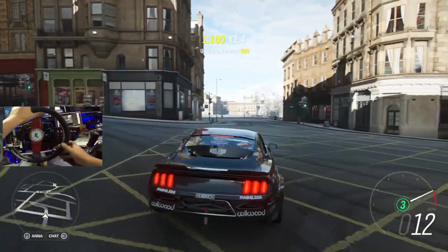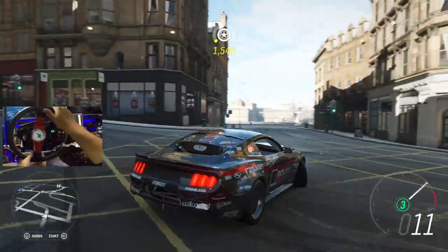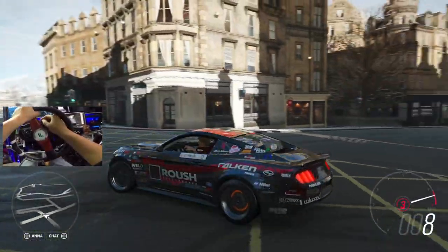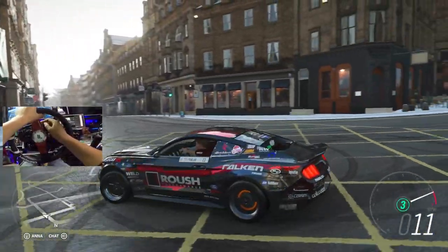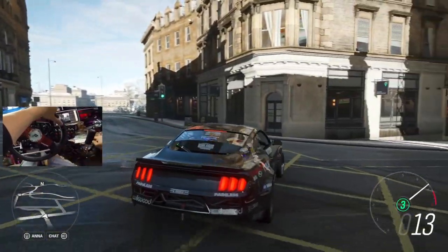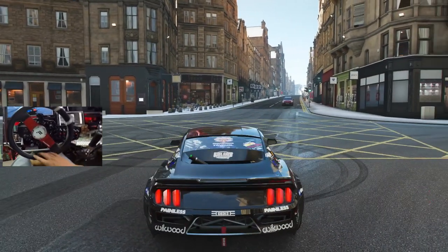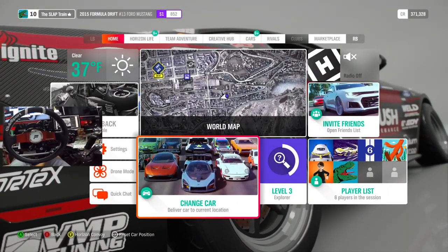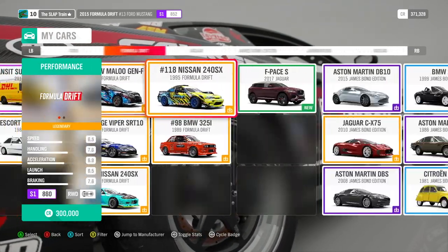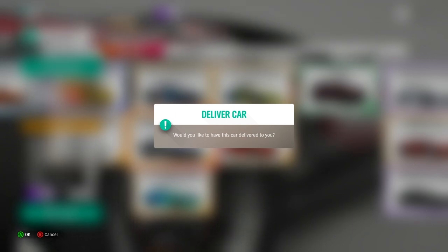Hopefully GTA 6 will have some crazy physics or something. Look at this burnout - this thing looks so good, I love this car. Ford Mustang ripping up some of these city streets, but I think it's had its time. We're pulling out the Viper - we're in a perfect spot in this city. Let's grab it and do some freestyling - 900 degrees of rotation out here.